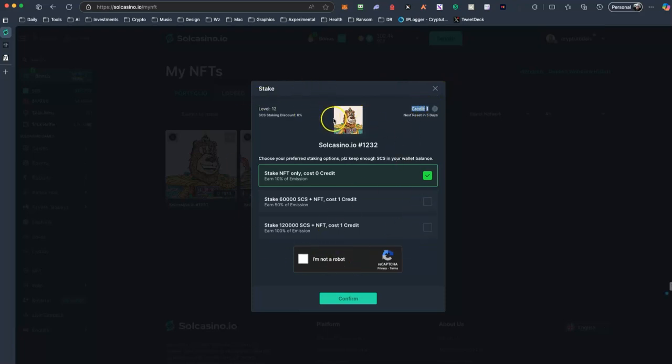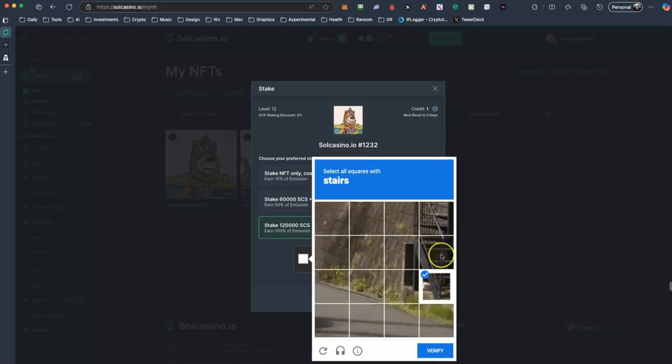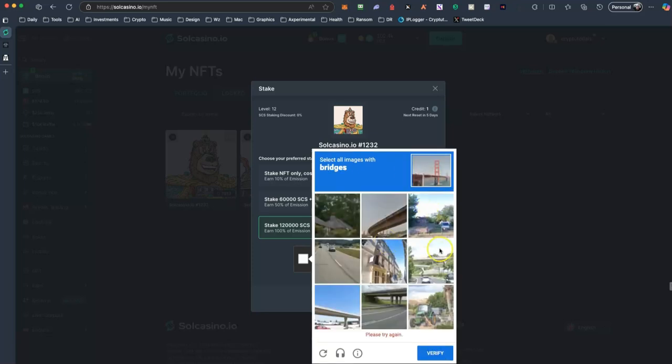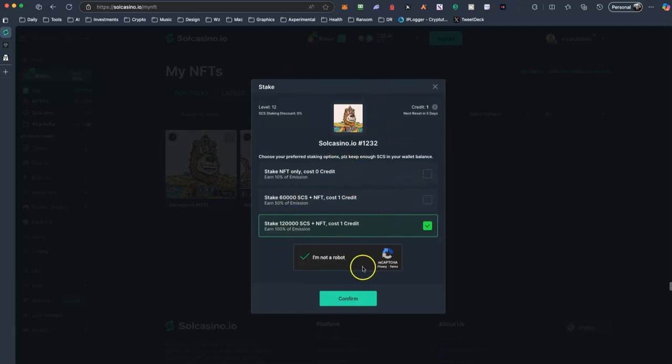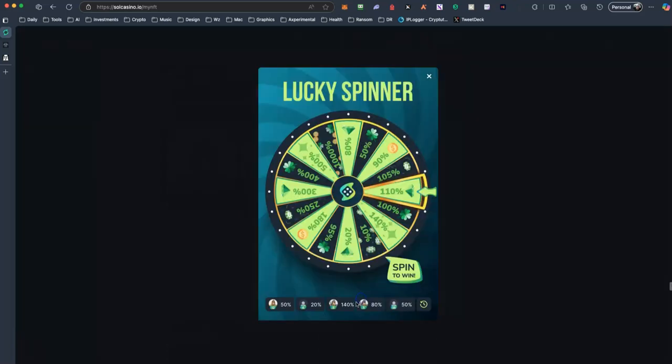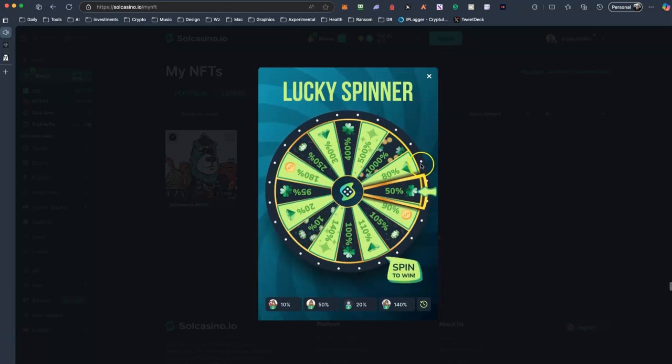The staking process takes about a day — it's a 24-hour staking. If I want to stake it here, I need to put this here and select the bridges. Now I can stake my second NFT because I have 120,000 CCS — as you can see here I have 300,000 CCS. I will stake it here again and spin the wheel, and I get 50% emissions again, which is sad.